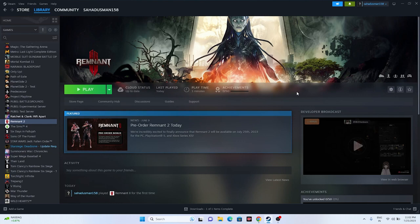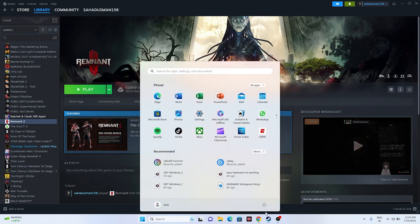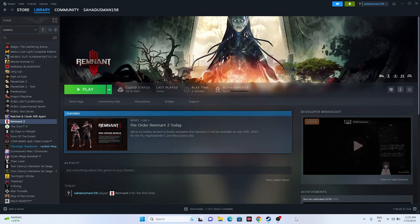The first workaround: when you're having this issue, all you have to do is go to the Start menu, right-click, click on this icon, and do a simple restart. Sometimes a simple restart can fix a lot of issues, so start with that. If a simple restart is not working, let's move to the next workaround.